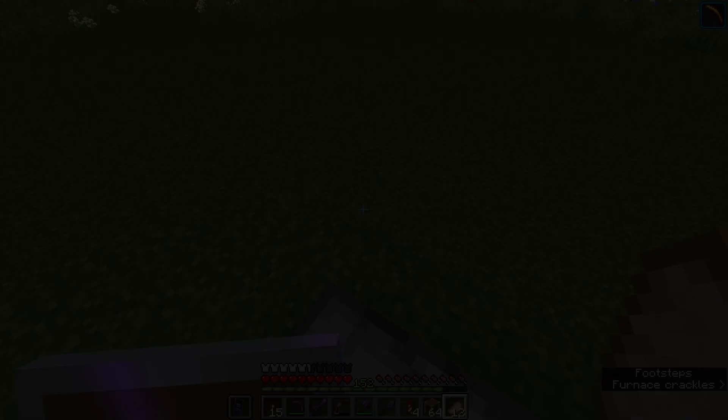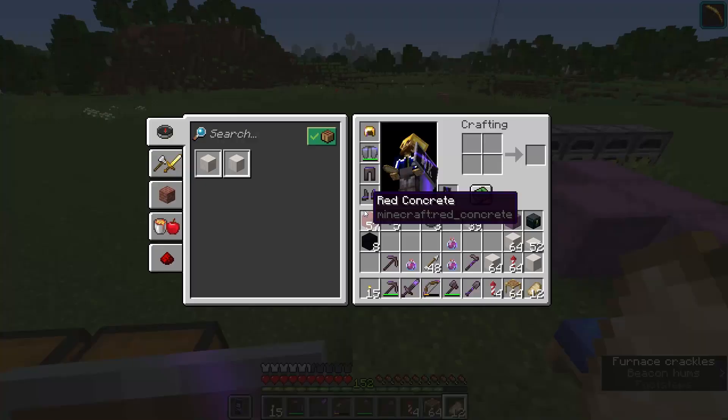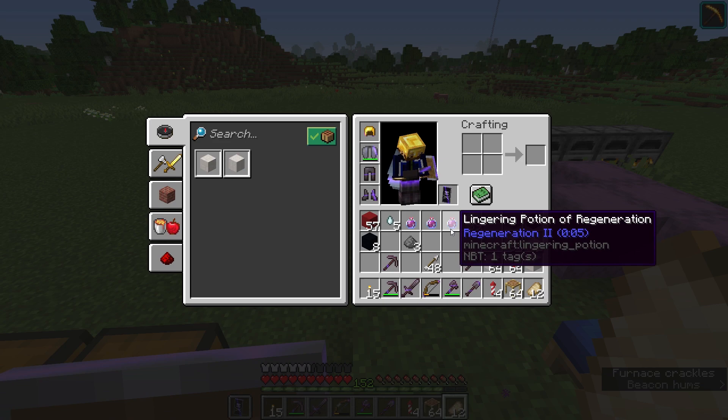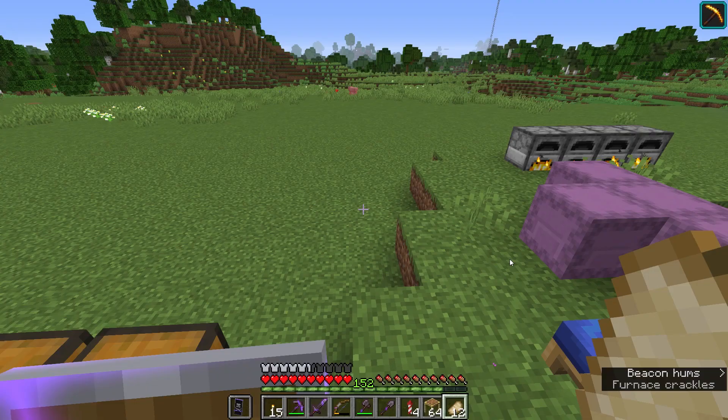I've decided what I'm going to do for the rest of this episode — I'm going to build up a mock-up of the dragon head so I can show you guys exactly how this works. For that I've brewed up three lingering potions of regeneration because I think those are the closest particle color to the dragon's breath itself. There's nothing that really gets that luminous toxic purple that the dragon fires out of its mouth, but lingering potions of regeneration will have to do.